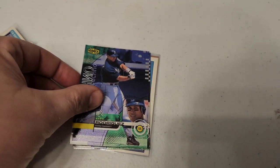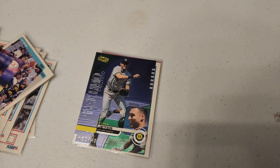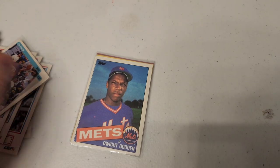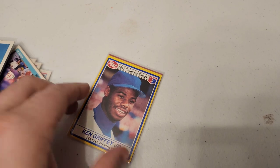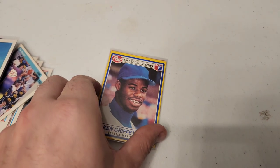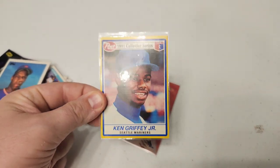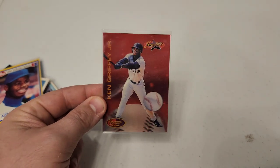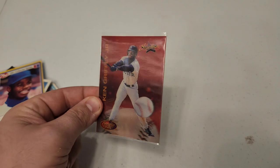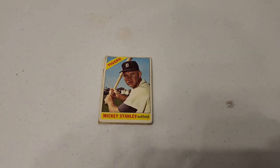We have a David Justice Topps Finest, a JT Snow Topps Finest, an Alex Rodriguez Upper Deck Ionix, Ken Griffey Jr. Ionix, Derrick Jeter Ionix, a Dwight Gooden rookie, a Ken Griffey Jr. '91 Post Collector Series card — I always love these cards, I know they're not really that valuable but just really cool cards. And last but not least, a Starflix Ken Griffey Jr. — always cool to find these 3D cards.